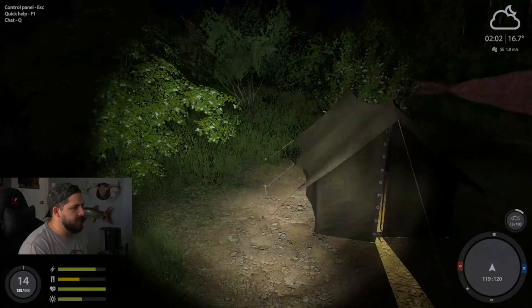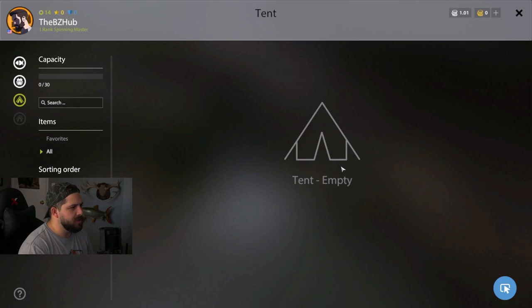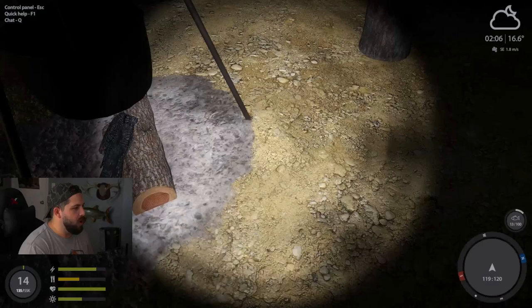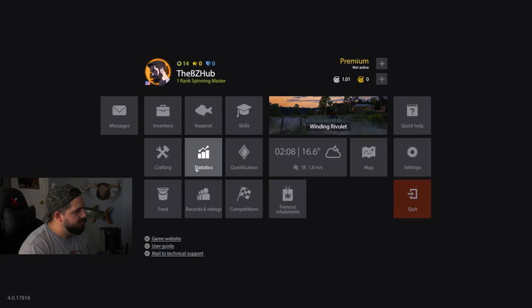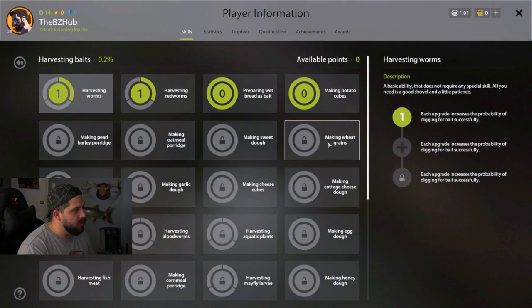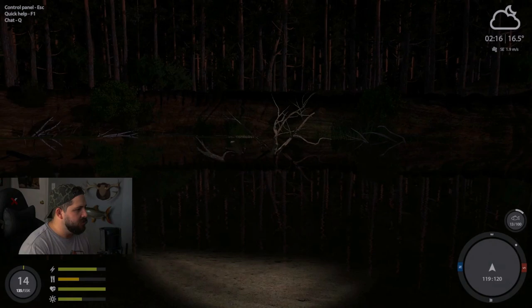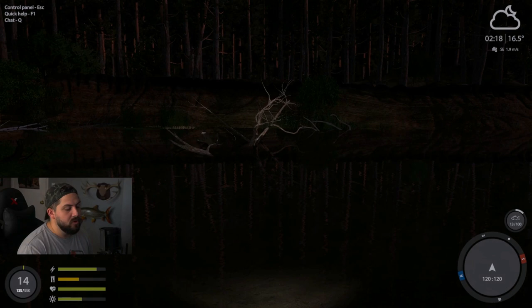All right, we're here. Here's the tent over yonder, which is great - you can actually put stuff you don't want to carry into the tent. All this stuff you see here - these are skills you can learn just by leveling up. I've put a lot of my skill points into fishing instead of cooking, making lures, or harvesting baits. I do have one point in harvesting baits for getting red worms, which I thought was useful, but I don't have a shovel so I can't take advantage of it. You definitely do not want to get your lure stuck in the sticks - it's a pain to get out. If that does happen, I have a trick and I'll make sure to show you.